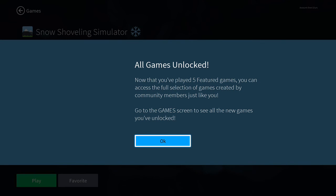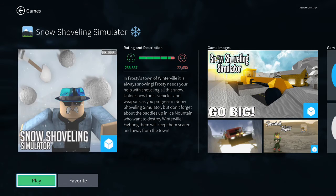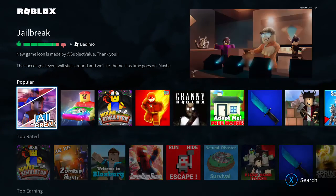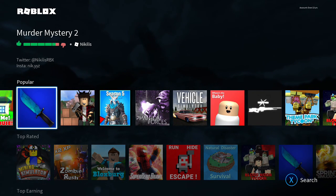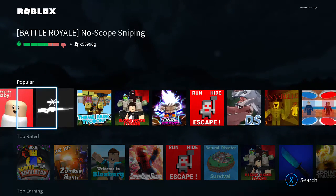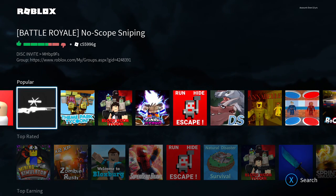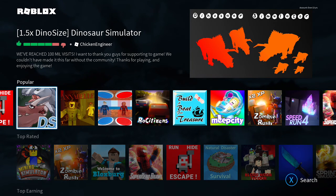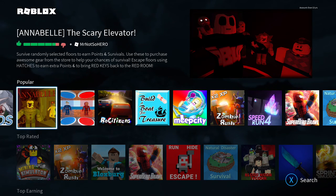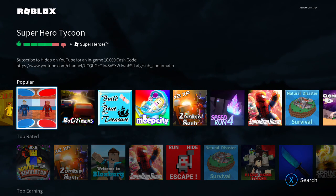All games unlocked. Those were the featured games, but now I get to play just any games people have come up with. There's special pizza work, a murder mystery — that's a thing. Battle Royale. There's a theme park tycoon, a dinosaur simulator. Annabelle is a game now.